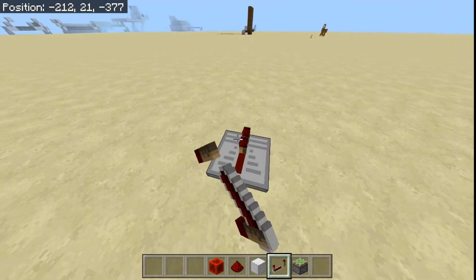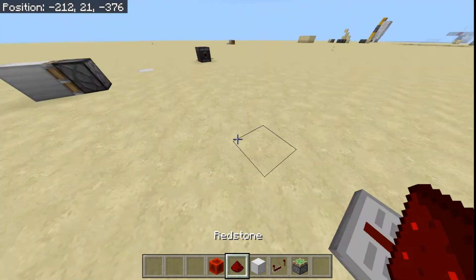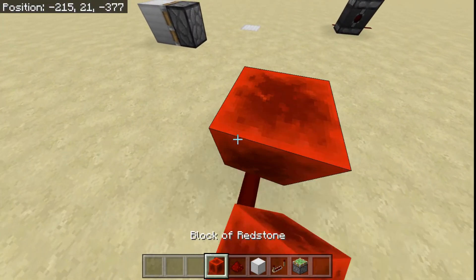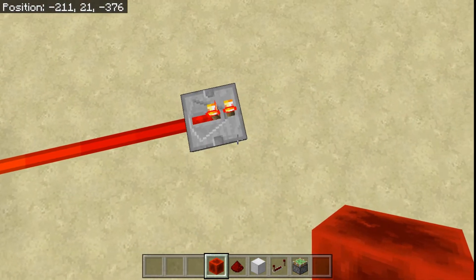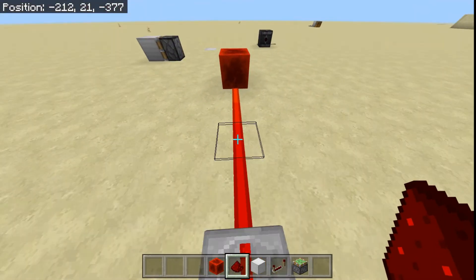One thing that repeaters do — and this is possibly the most common use of them — is if there's a Redstone signal going like this, normally the signal would be at a strength of 11, but because it's going through a repeater, it's now at a Redstone strength of 15.